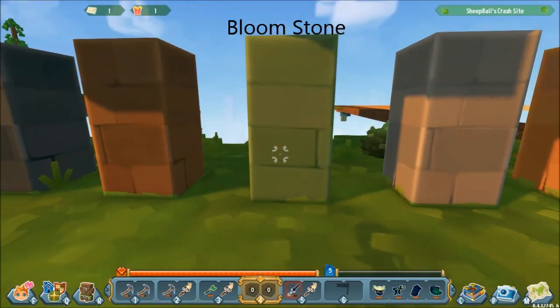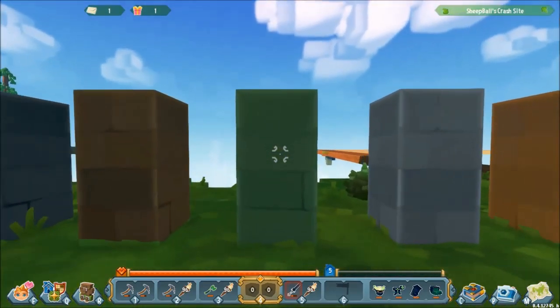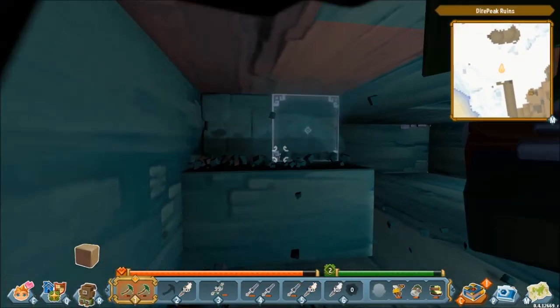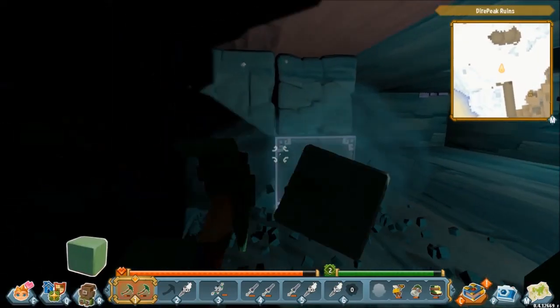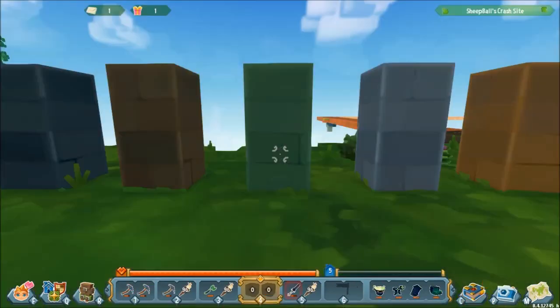Next we have bloomstone. This is the green stone of the game. It is also found in white worlds — the normal white and the light white worlds. As with the windstone, this is found in veins running through the world. So you need to dig a couple of layers down and you'll end up hitting a vein and can mine out the entire vein for a good supply. It can also be mined out of castles and smashed out of decor items as well.